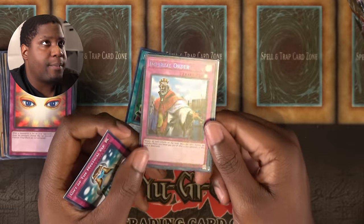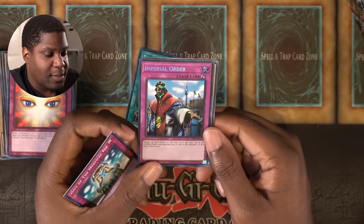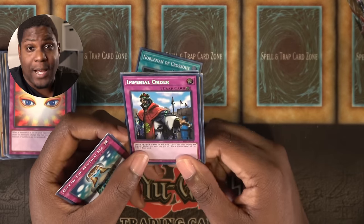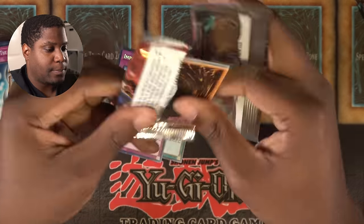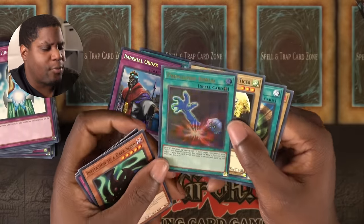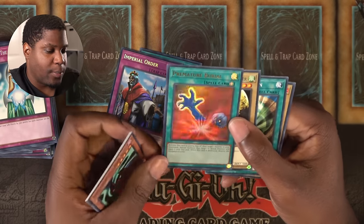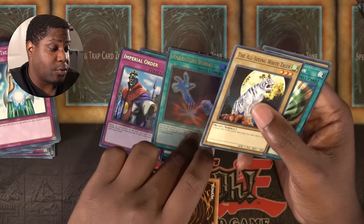Secret Rare Imperial Order! This card's crazy. I remember as a kid I thought Imperial Order was a horrible card, but as an adult I'm like, this card's toxic. Ultra Rare Premature Burial! The holos weren't looking great at the start, but we're getting some strong cards in this one. With Premature Burial I can bring a monster back from the graveyard — that's great.